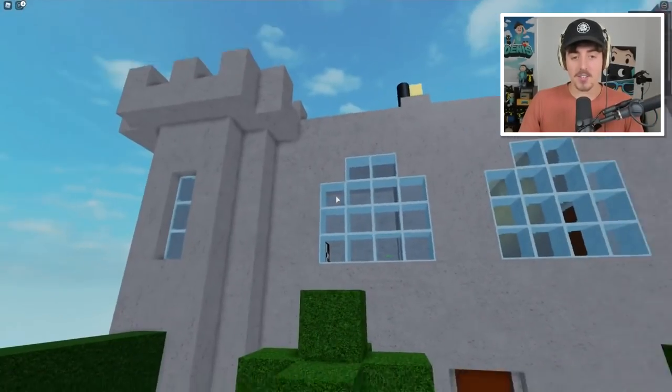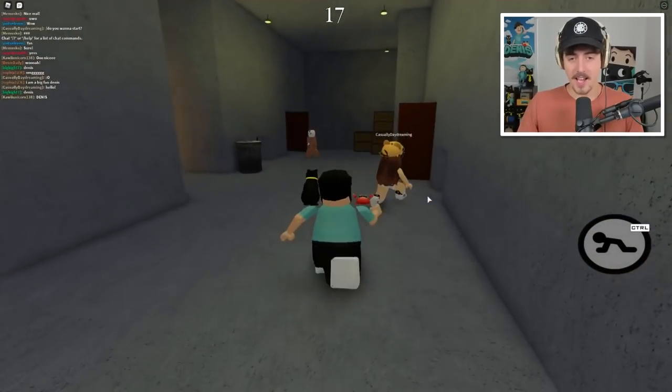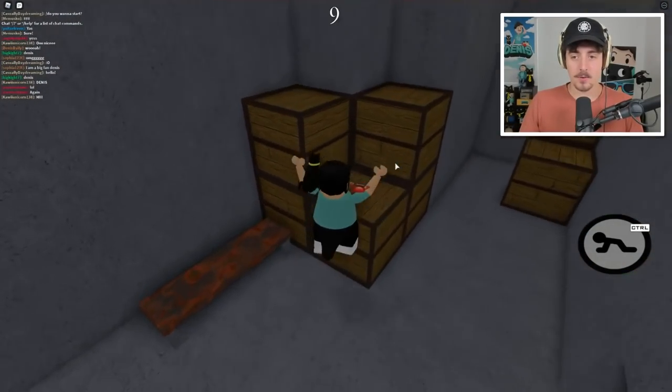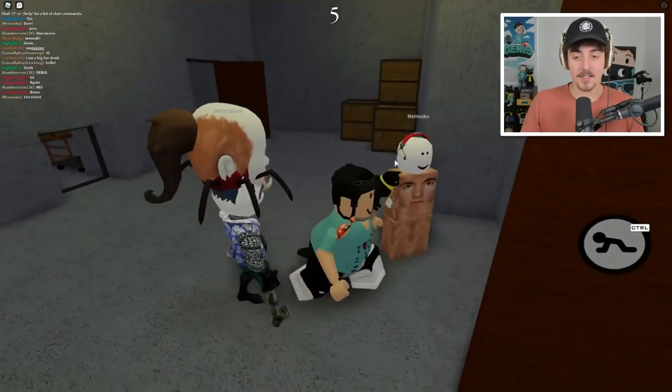It's a castle! So cool. Okay, so we're in a castle right now. This is so sick. We need to find a green key - I don't know where piggy spawns either. This is terrifying. This is so good. I already love it.